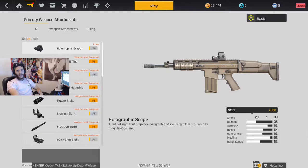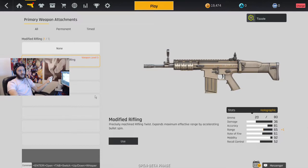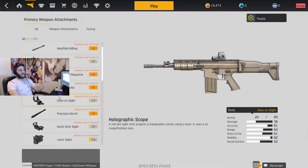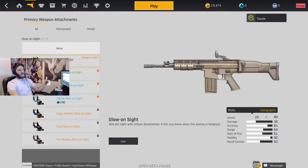For attachments you have your basics and then some new things. There's a holographic scope, modified rifling which is like a long barrel — it expands maximum effective range — ACOG, extended mag, muzzle brake, and a red dot sight with tritium illumination that lets you know when an enemy is targeted, kind of like a target finder.